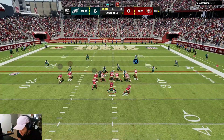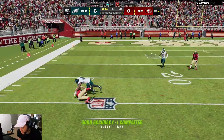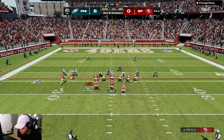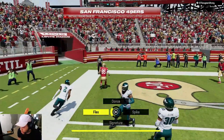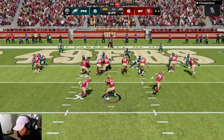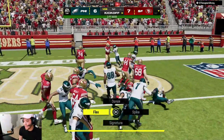We're just gonna put Kyle Juszczyk on the out route — we got a curl. Let's go with another post-slant combo; they're only sending three people and we've got the post wide open again. We're just gonna run this ball in. McCaffrey's such a playmaker.